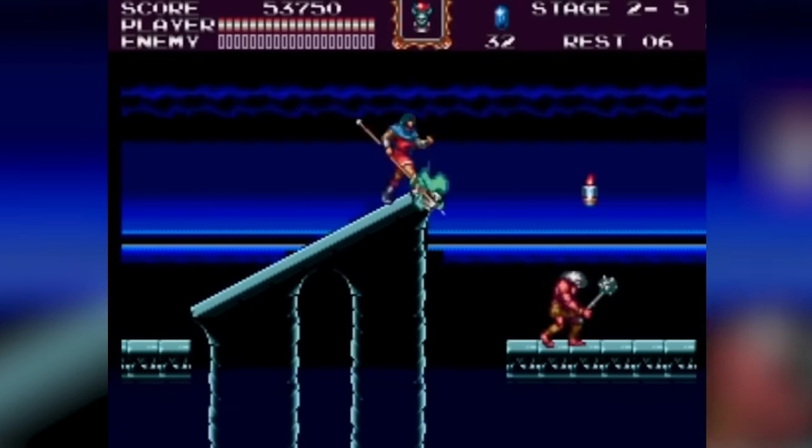Sonic & Knuckles. The game's story picks up after the events of Sonic the Hedgehog 3. Dr. Robotnik's orbital weapon, the Death Egg, has crash-landed on Angel Island. Sonic sets out to retrieve the Chaos Emeralds to stop Robotnik, while Knuckles, misled about Sonic's intentions, initially opposes him. The plot unfolds with Sonic discovering Robotnik's plan to steal the Master Emerald and Knuckles realising Robotnik's deceit. In Knuckles' storyline, he battles Egg Robo and Mecha Sonic, ultimately saving Angel Island.